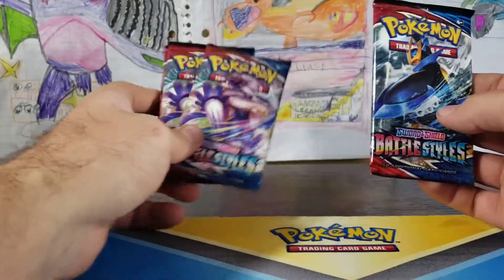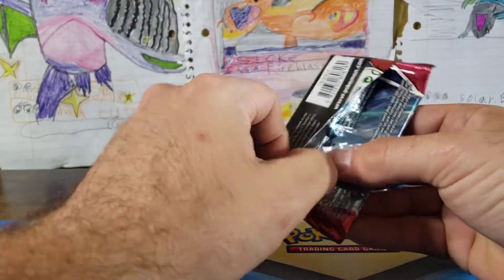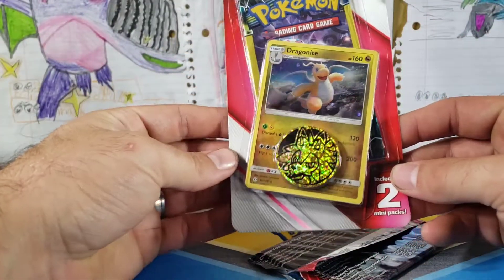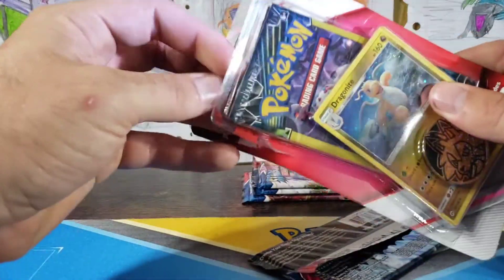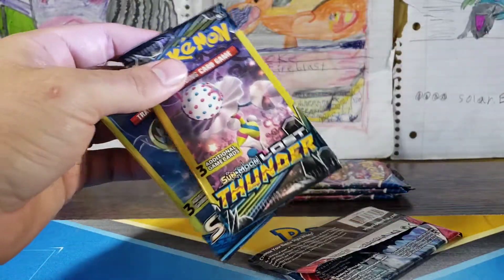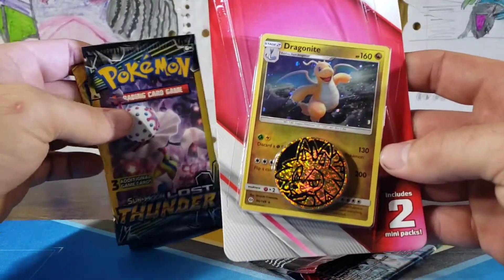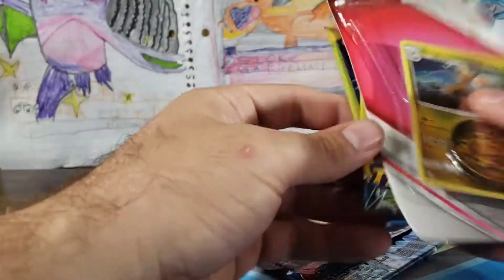We are going to open up as many packs as it takes to get something. We also have this interesting thing we got from the dollar store — I've never gotten this before and there are some packs inside that I've never opened either: Sun and Moon Lost Thunder and a regular Sun and Moon. I've never opened a Sun and Moon Lost Thunder, but the Stagonite is beautiful and he's a fan favorite, so we'll get that as well.